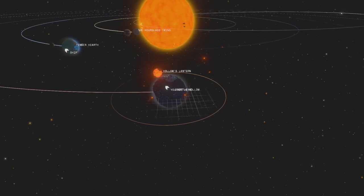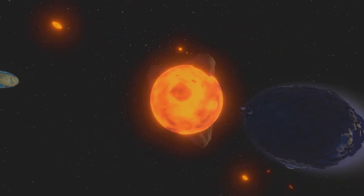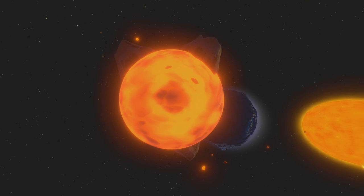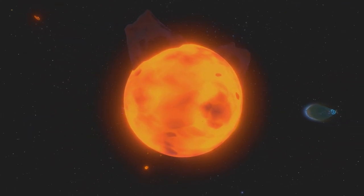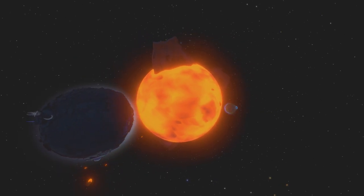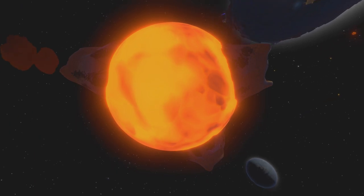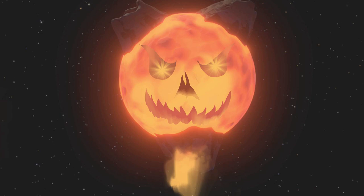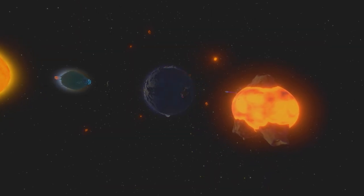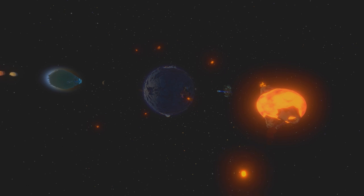It's more than double the size of Timber Hearth at 600 meters pole to pole. Brittle Hollow has the last natural moon in the solar system, named Hollow's Lantern — though I think the name from the Alpha fits it better, which was the Devil's Furnace. With a surface entirely covered by lava and very active volcanoes, this moon is a menace. Somehow, as if magically refilled by the Devil themselves, this thing has been actively bombarding Brittle Hollow with lava rocks for the better part of 200,000 years, and likely a lot longer than that.